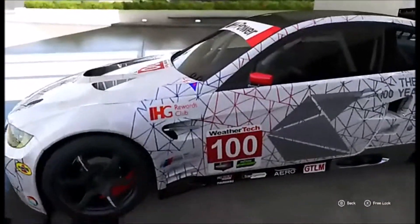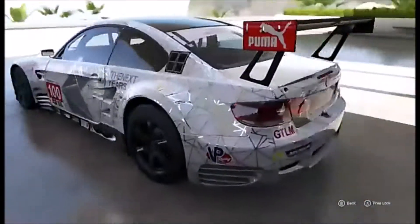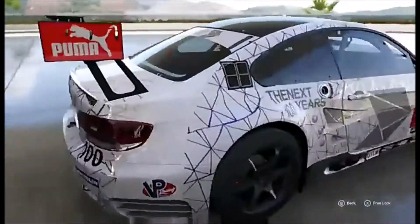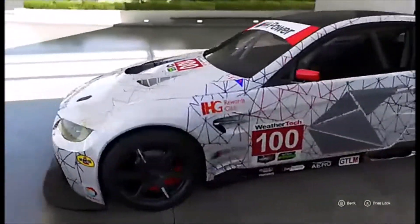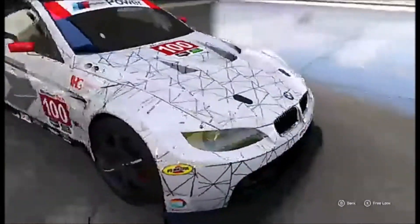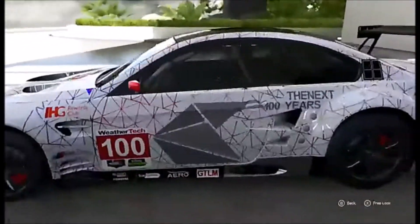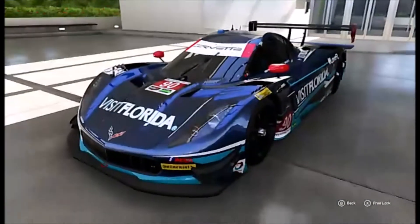We are showing off the GT LM BMW. As you can see, it's a LM car — it's got the red mirrors, the red markers on its windows, and GT LM all over it. These cars can go about 180 to 185, maybe even a little faster in the draft. With the wider tires they get, unlike the GTD cars, they make a lot of grip through the corners and are very fast.